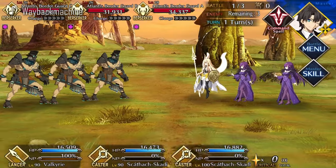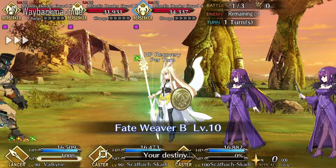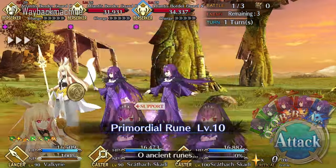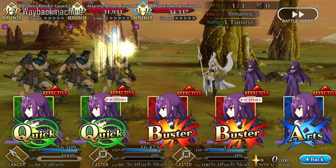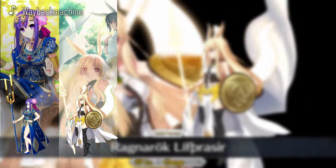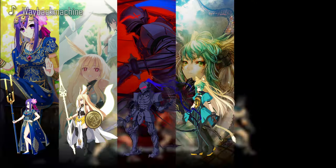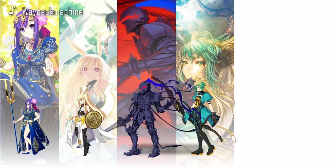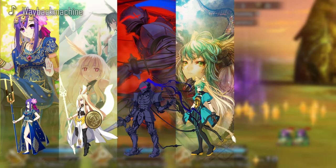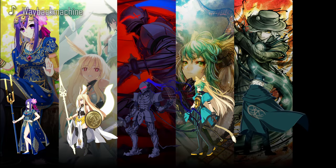Now it's time to talk about one of the teams played the most in this game: quick looping. The standard lineup is Skadi and a looper. A few servants can fill the looper spot — Parvati and Valkyrie are the most recent ones, then there is Lancelot and Atalanta, who were basically revitalized when quick looping existed. Finally, if you're feeling really extra fancy, you could go with Edmond Dantès.